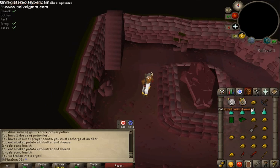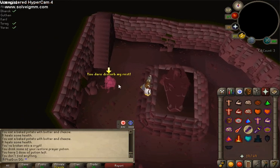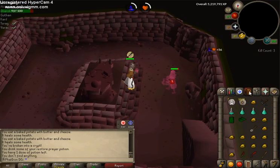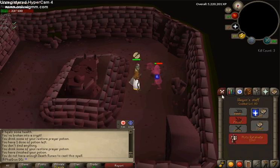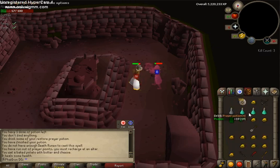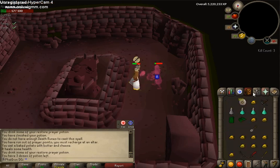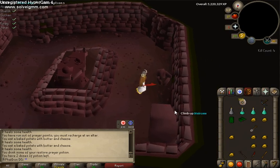This is Karil — he's a ranger. I don't suggest using range on him; Mage will do just fine. So go ahead and drink that potion and get ready for him. As you can see, I ran out of Death Runes, which sucks. I'm going to go ahead and melee him now. After a long little battle with my D-Scimitar, I finally killed him.